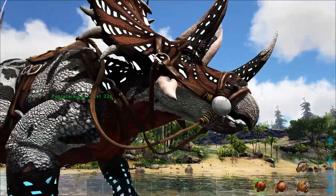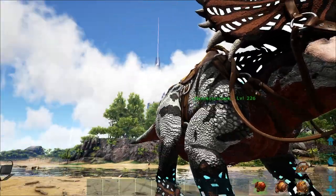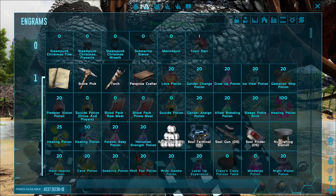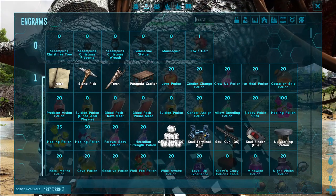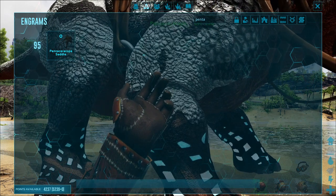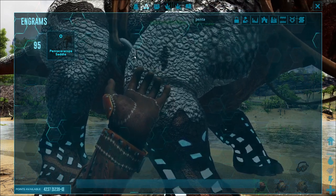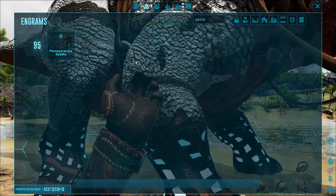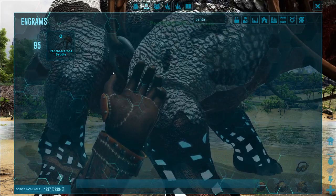These things are actually extremely viable for a King Titan fight. In my storyline playthrough I had around 25 of these things, and not only did I win, I didn't lose any of them. The saddle is level 95, so you're definitely not getting them early — especially given the Apex Kibble requirement.